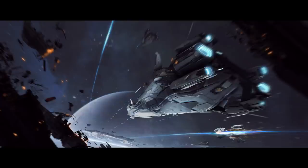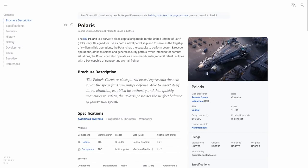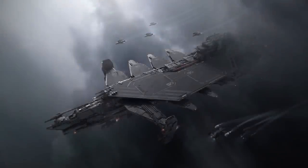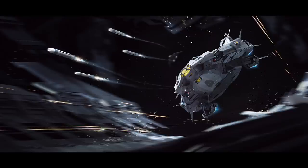The reason the Polaris is a thing is entirely due to the size increases of the Idris — the Idris was meant to be the size of the Polaris originally. From a lore perspective, the Polaris is designed for use as both a naval patrol ship and to serve as a flagship for civilian militia operations. The competitor in this regard, in my opinion, would be the Kraken, and could arguably be more superior in certain ways. Although the Polaris and Kraken are two very different ships, they do pretty much counter each other — the Kraken with its vast amount of supporting fighters, and the Polaris with its absurdly large sized torpedoes, ultimately ending in a damage race. Which one do you think will win? Comment your thoughts below.